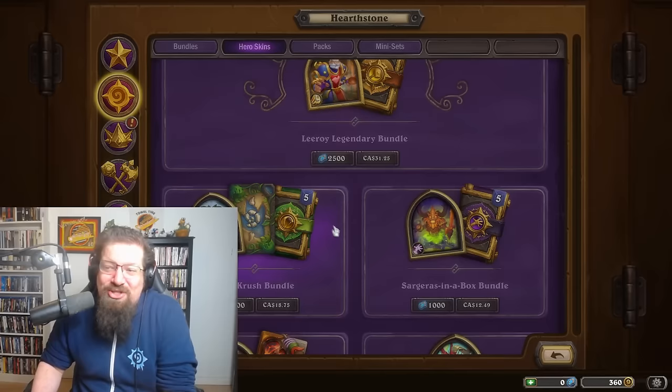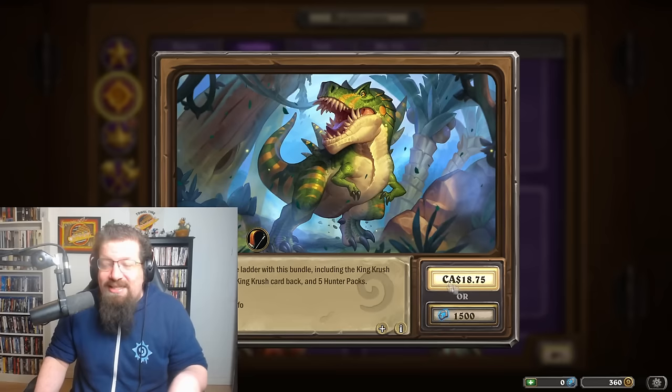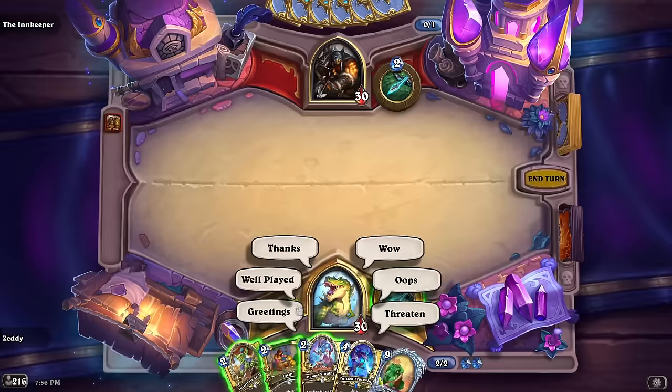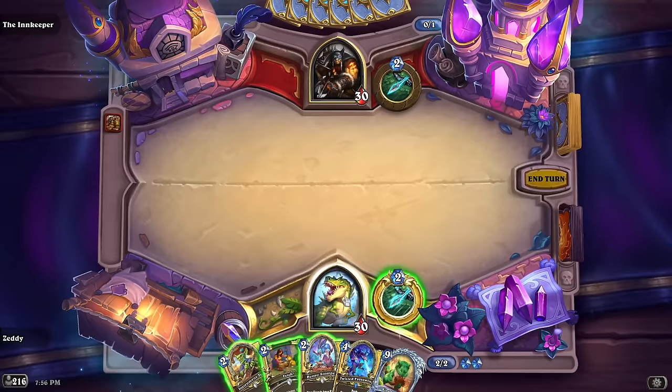There's also the King Crush Bundle — a premium hunter portrait with its own animated hero power and border, comes with some hunter packs. It costs 1,500 runestones, $15 USD or $18.75 Canadian. He growls and roars — King Crush versus Rexxar. He's a freaking dinosaur, he's just going to roar a lot, but it is pretty cool.